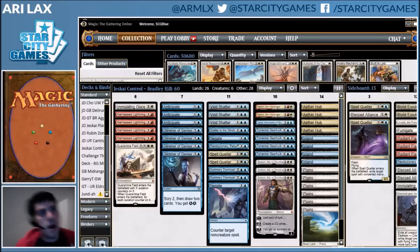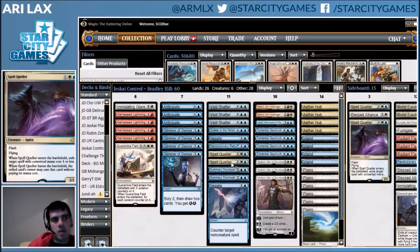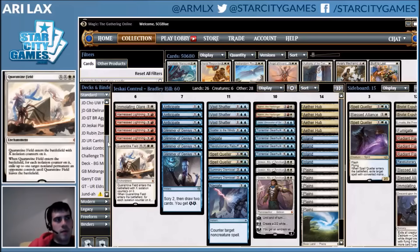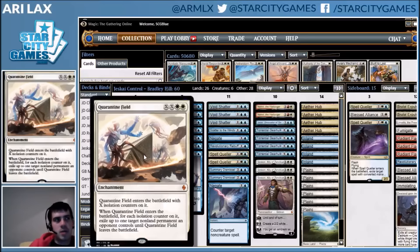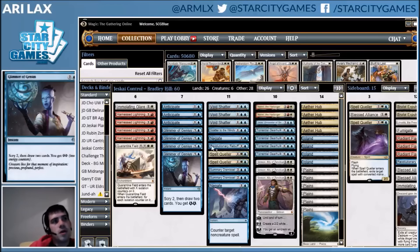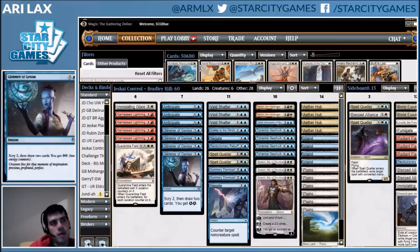Looking at sideboarding, it's basically the same as I sideboarded against Sam. I made two slight changes: I got the second Negate in and cut a Spell Queller — they're not super high impact and some spells don't really get countered by them, but they do enough that I want them in. The other change was siding out Descend for Quarantine Field. After playing the game, I'm not really exposing a ton of stuff to Appetite for the Unnatural. Being able to exile planeswalkers is super important — that Ob Nixilis and Liliana situation could have been easily resolved. Just go threats and countermagic to go over the top of their Emrakul plus discard spell plan.